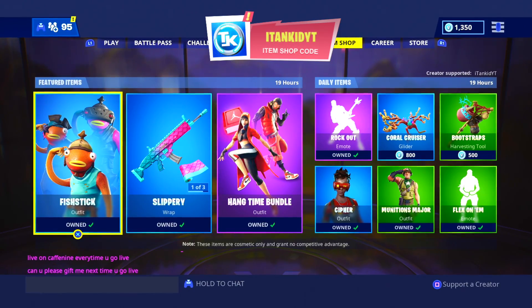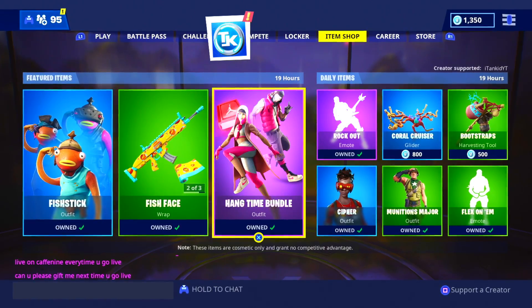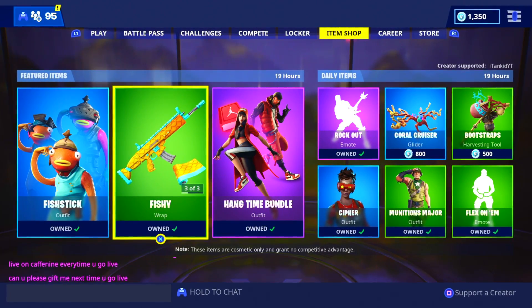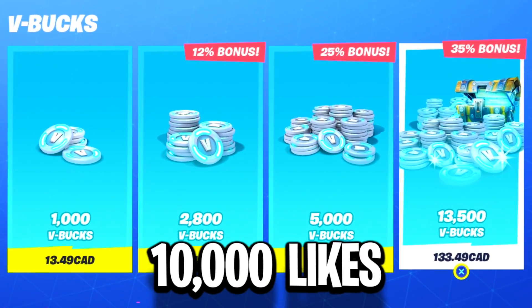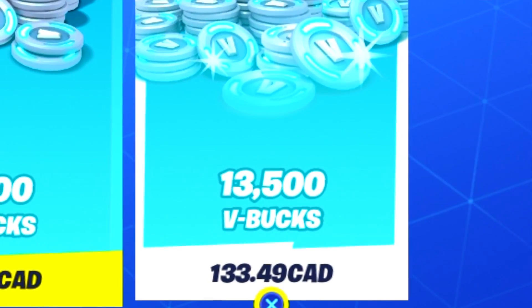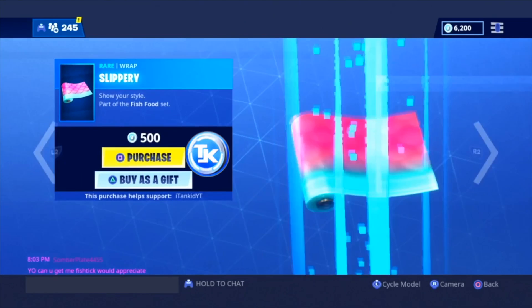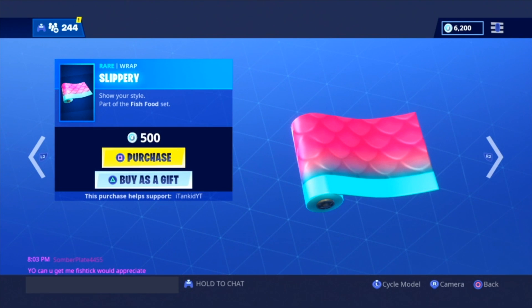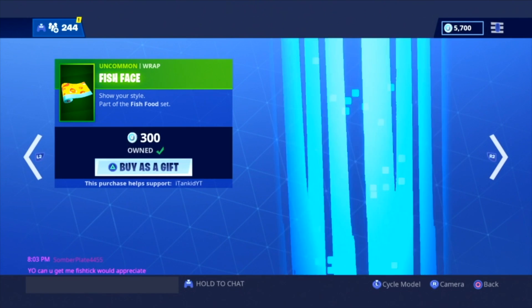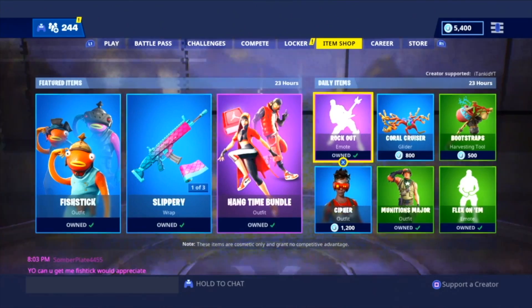In the Fortnite item shop right now we have the Fish Stick skin with two new free skin styles — the Pirate and the Robot. We also have the Hang Time bundle, the new Jordan skins, and three new wraps. If you want to see me buy my next 13,500 V-Buck bundle, make sure you smash the like down below. We're sitting at 1,350 V-Bucks but I'm going to start buying a lot of bundles. Let's go ahead and buy all of the brand new wraps — we already got gifted the fish one, so we're going to cop the Slippery and the Fishy wrap. We have the emote already, so we're sitting pretty.